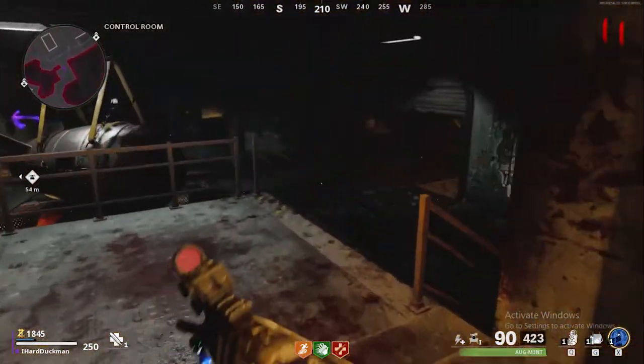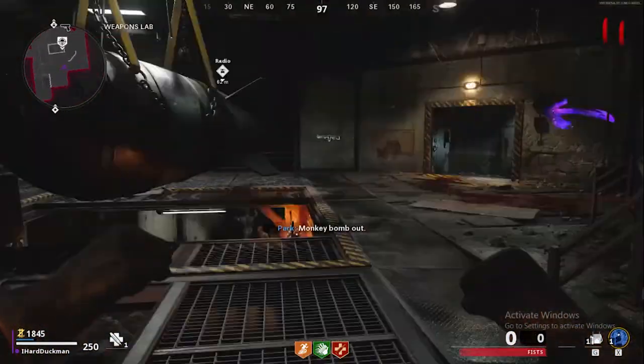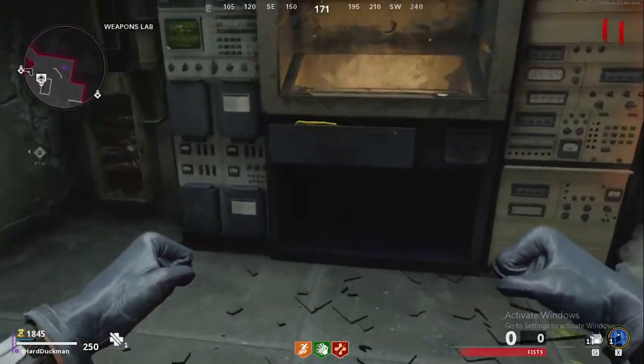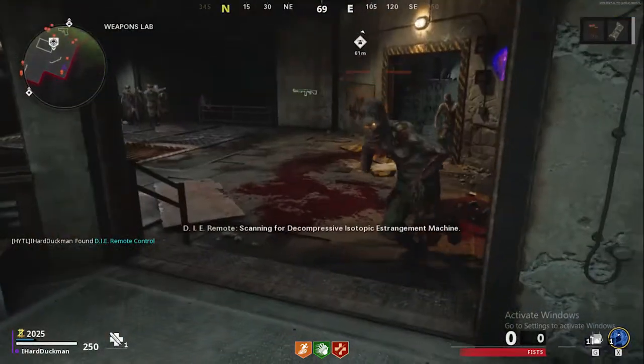Step number three is pretty self-explanatory. You just want to follow where I go in the Weapons Lab and interact with this device. This is going to open up a little drawer and give you a D.I.E. remote control.